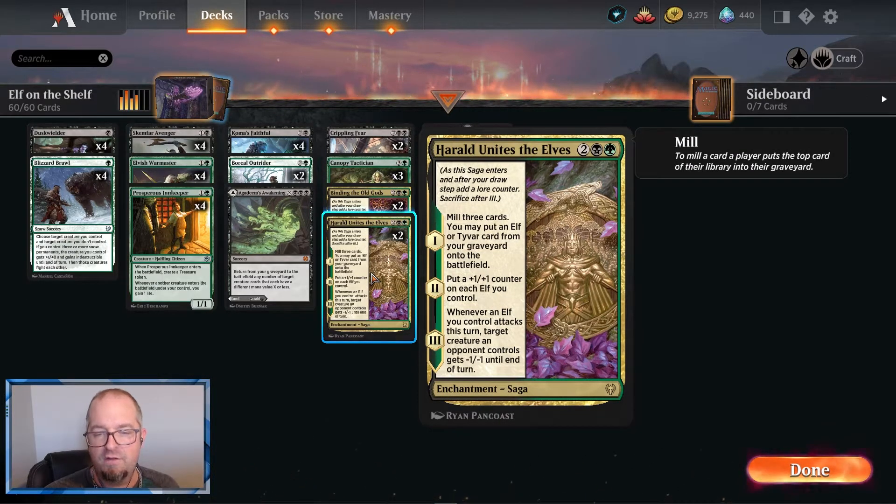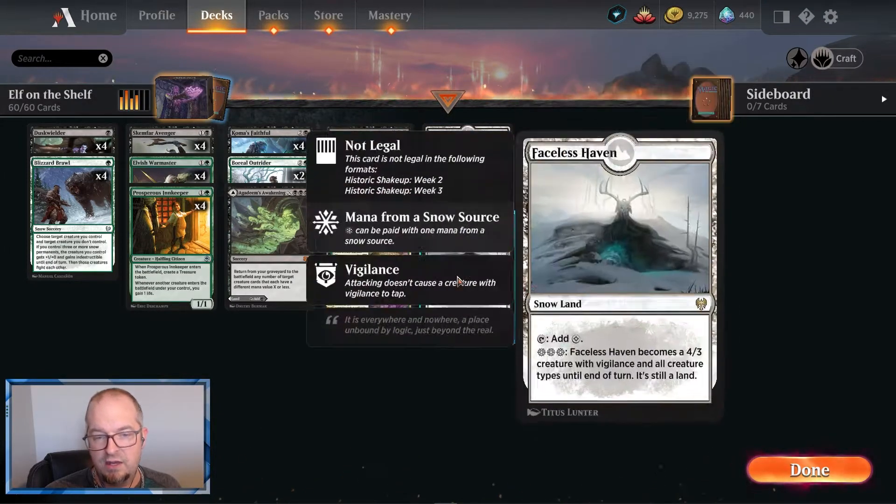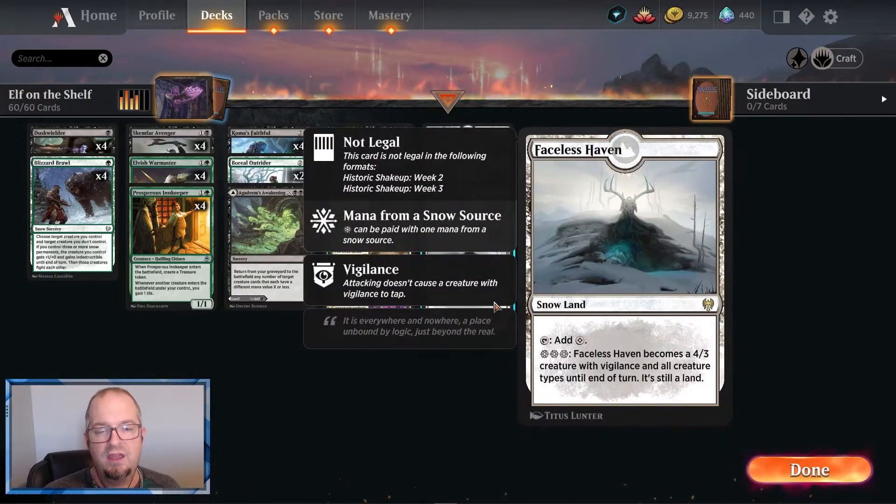Herald Unites the Elves: mill three cards, you may put an elf or Tyvar card from your graveyard onto the battlefield — again helps with card advantage in case you get board wiped. You can build up your elves, and then next turn you put a plus one/plus one counter on each elf you control, and then the third chapter — when you attack, every elf gives a minus one/minus one. This is really good; this card comes into play more than you would think. It's big advantage in an elf deck — maybe I should run three of them.